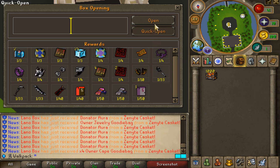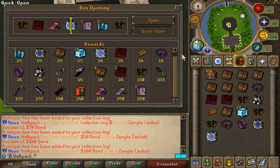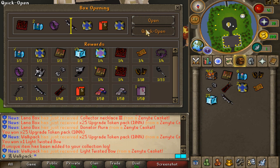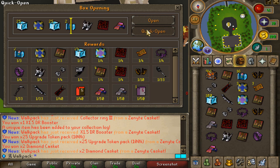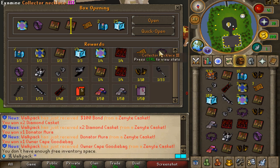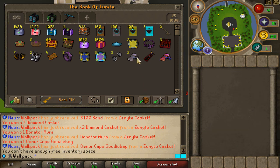Alright, we'd better get started opening right here. Good luck to us. So as you can obviously see, the loot is absolutely nice. I'm not going to be checking anything in the chat. We've got the owner cape, 1 in 40 — that's very sad. But we've got the first booster coming in, so that's actually very, very amazing. We've got two. What? We've got three already? What the fuck, oh my lord.